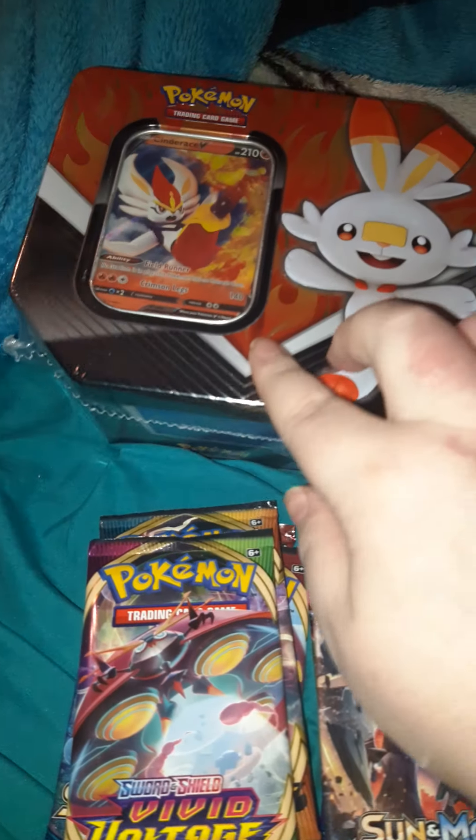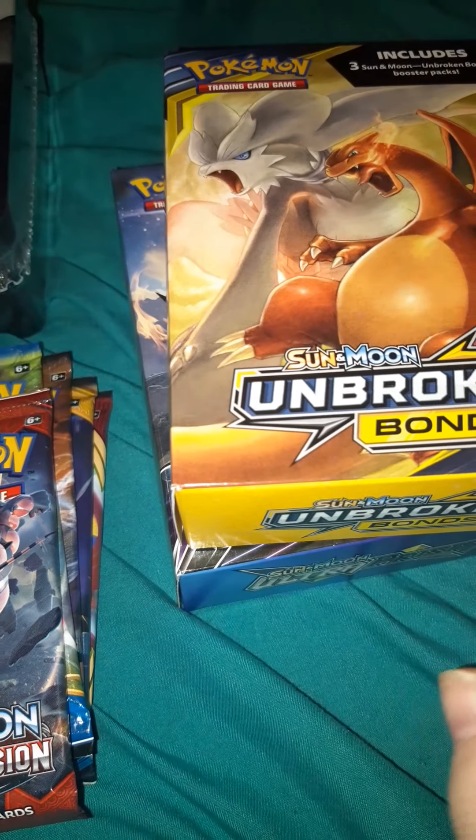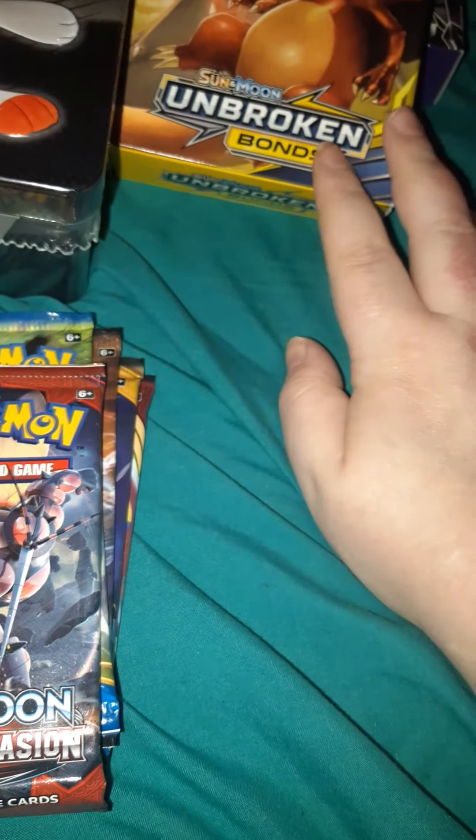On top of that, I picked up this thing — I have no idea what's inside because I've never gotten it before. And I also got this pack of three, which comes with Sun and Moon Ultra Prism. And then this one, which is Sun and Moon Unbroken Bonds. These include three packs as well. I haven't opened this yet, but I wanted to at least get into Sword and Shield, X and Y — which is probably our oldest — and Sun and Moon. So I'm going to open up some of these, and then we'll get into the others in a different video, because I'm trying to do these in ten-minute increments.